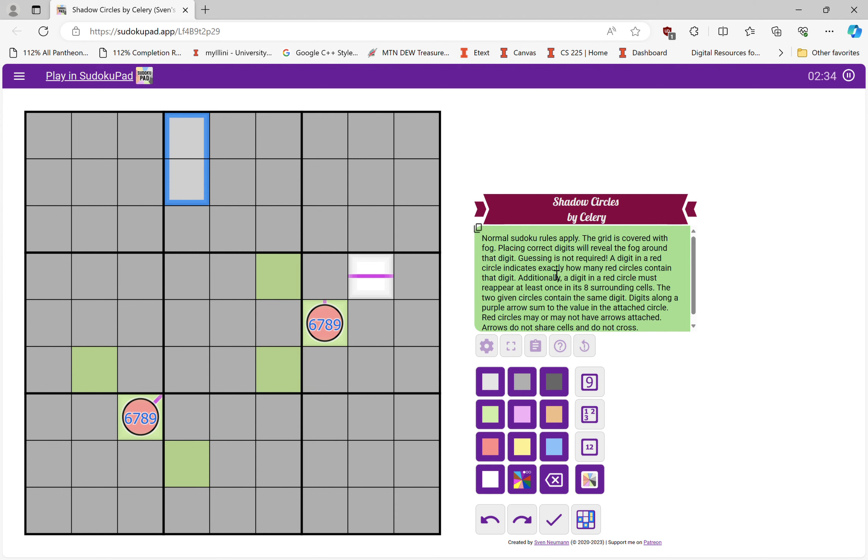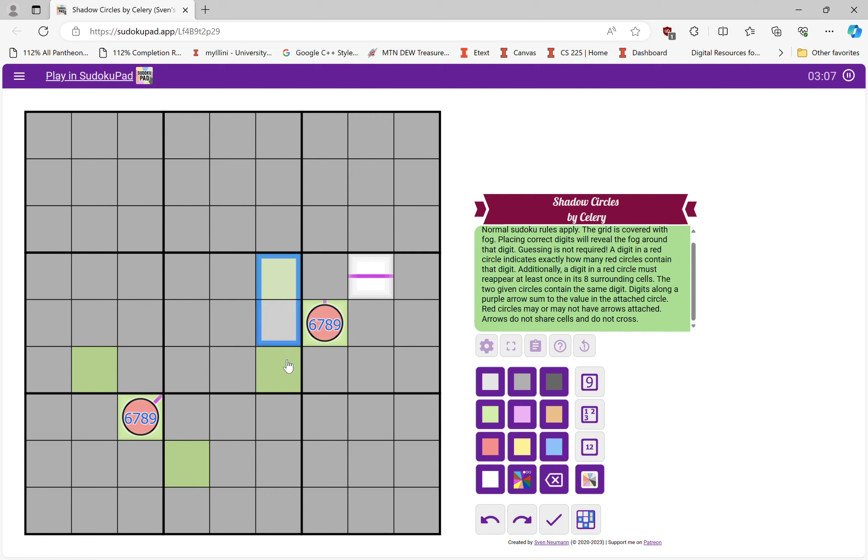Let's see. The number of red circles I do not believe is given. A digit in a red circle indicates exactly how many red circles contain that digit. Theoretically, this guy could go all the way up to nine, which means I don't particularly know much yet about this. And since arrows could include duplicates, that's not going to help me too much. I do know that this arrow here is going to be at least two cells long, because if it was a copy it would break this. We do have that for some information.